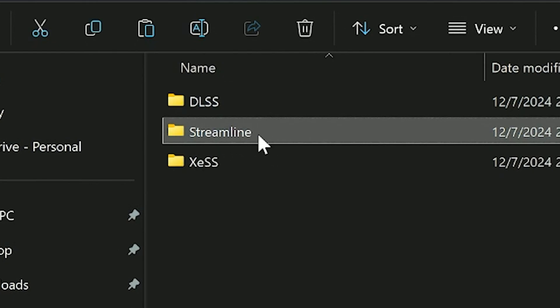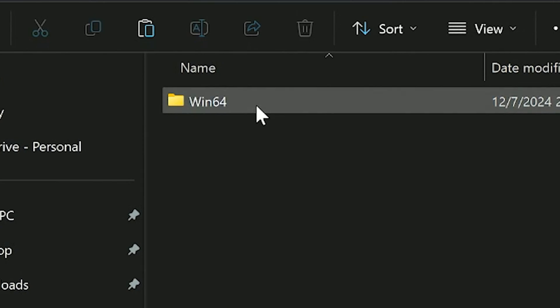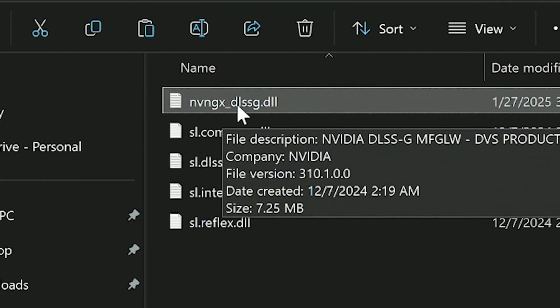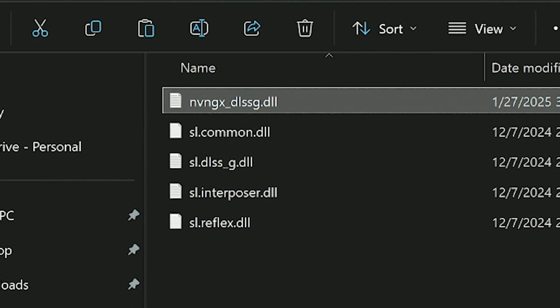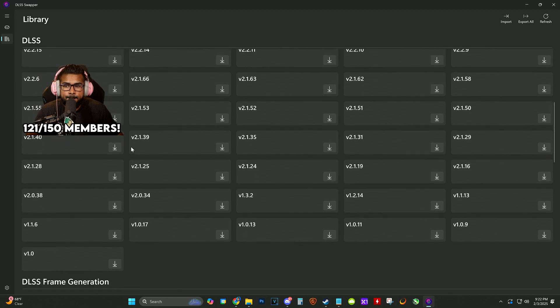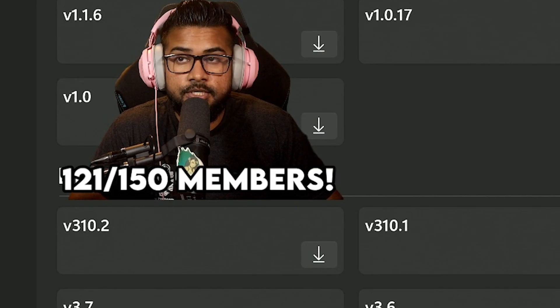Go into Marketplace and you'll see an option called Streamline Binaries — inside there is frame generation. You'll know it by the name DLSS G, where the G stands for frame generation capabilities. My card can't utilize it, so there's no point in me changing it, but if you wanted to, you'd go into DLSS Swapper, go to Library, and scroll down to Frame Generation.